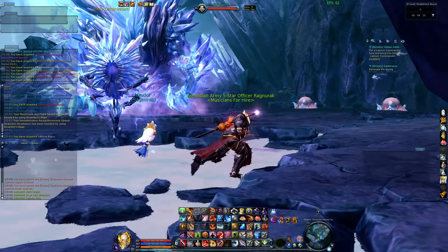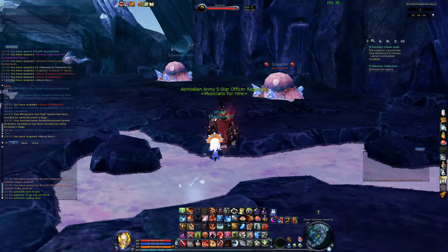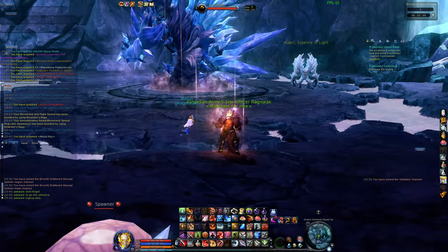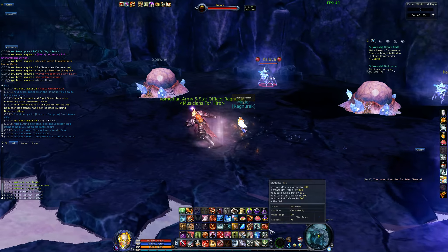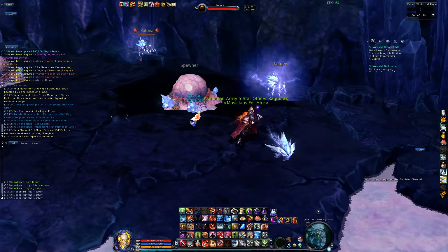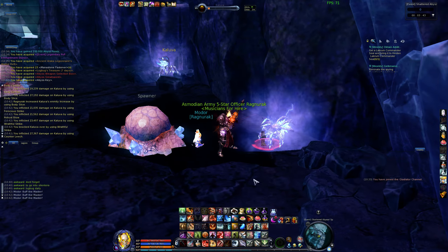If you're undergeared, one of the main things you can do is run over to the spawners and attack them until they make adds. You can kill those adds and they'll give you bonus items you can use in the instance to help you out. Also keep in mind that when you enter this instance it debuffs you, so you're going to have to rebuff.